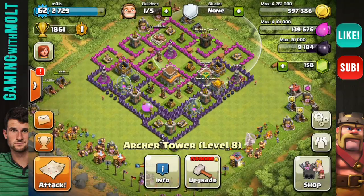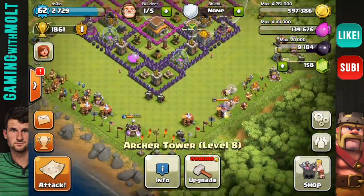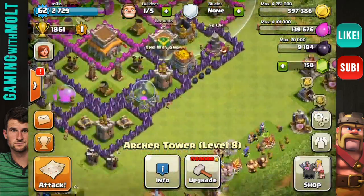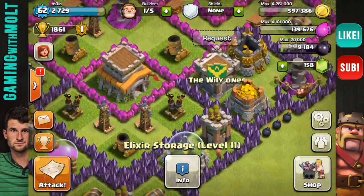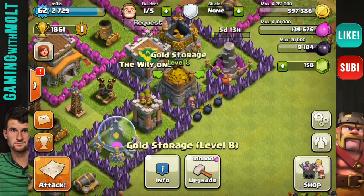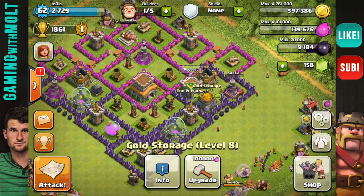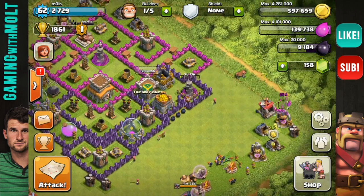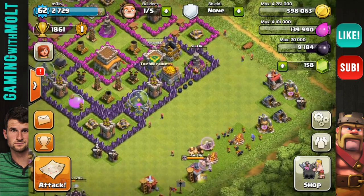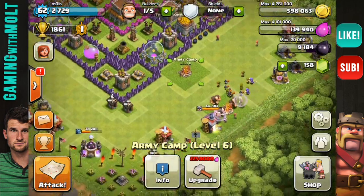It looks like all of my defenses are in there, as are the traps and bombs. I put my bombs right in front of this elixir collector and right here in front of this gold storage, so that when people come to attack those, their goblins are going to get annihilated by those bombs.